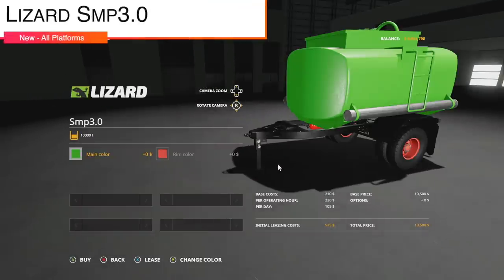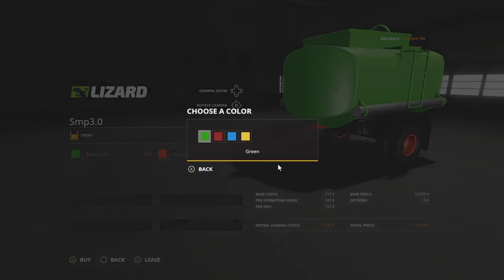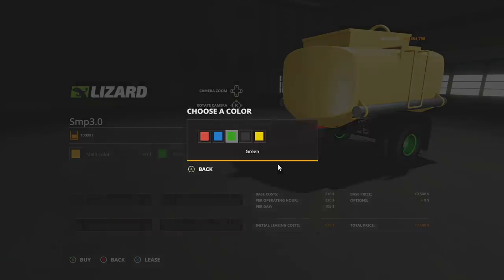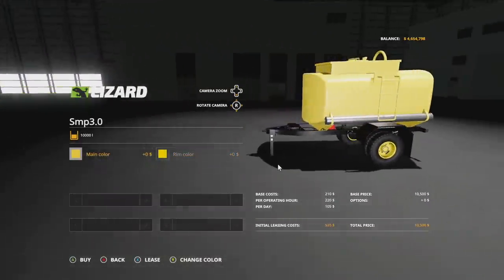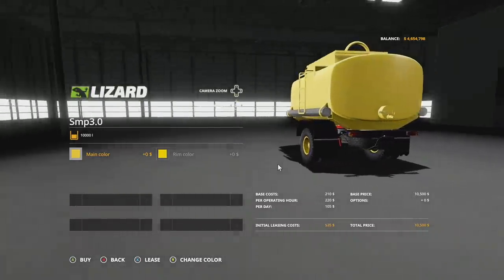Your next-to-last new mod for all platforms today is the Lizard SMP 3.0. This is going to hold 10,000 liters of water and will also hold fuel, slurry, digestate, and fertilizer and herbicide — pretty much any liquids. Main color options are green, red, blue, and yellow. Rim colors include those same colors with the addition of black. It would have been nice to have any color option, but maybe in a future update.